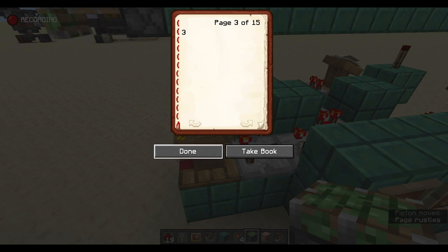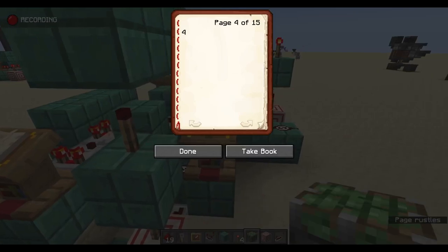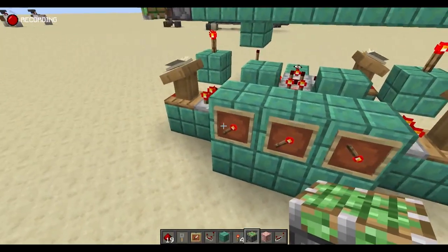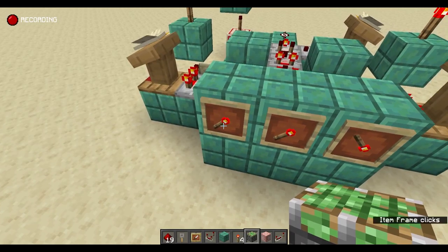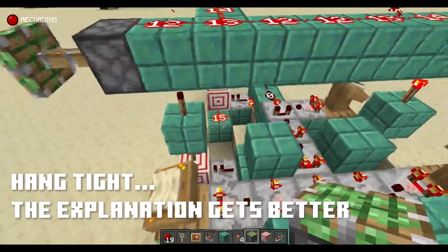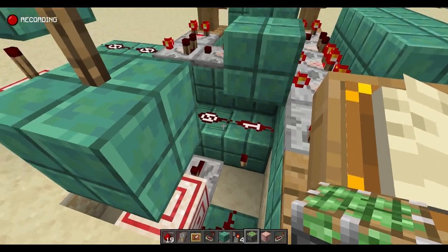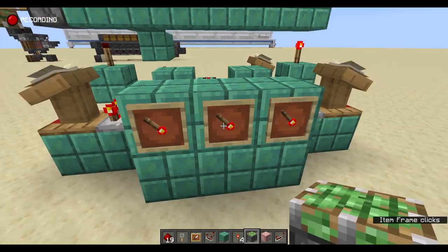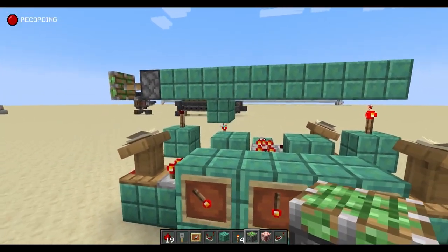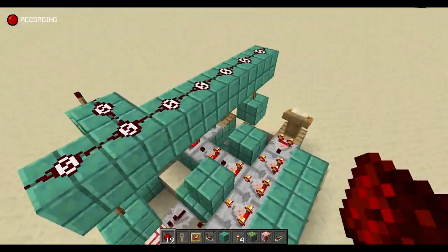We can set the combination to whatever we want — let's set it to three, four, and five, which is easy to remember. So we go three, this is already on two so one more up... is that torch on? Perfect. This is powering the torch to turn it off but not strong enough to turn the repeater on. Set this one more... is that torch on? Yes — and we've got our combination correct.